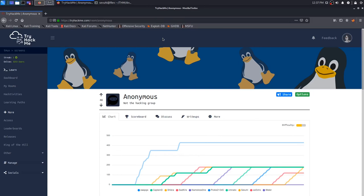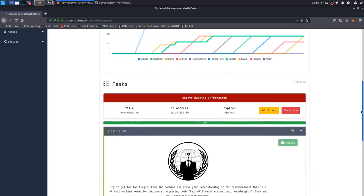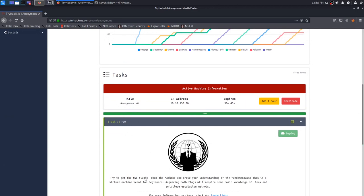Hey everybody, several here, and today we're going to be going over the Anonymous room on TryHackMe - not the hacking group, as it makes clear at the top. This is a pretty easy box; it's rated medium difficulty but I would beg to differ. The task description says this is a virtual machine meant for beginners. If you have pretty good reconnaissance and information gathering steps, you'll find this machine is pretty simple. It just requires a little bit of thinking at the foothold, but once you get past that it's pretty textbook.